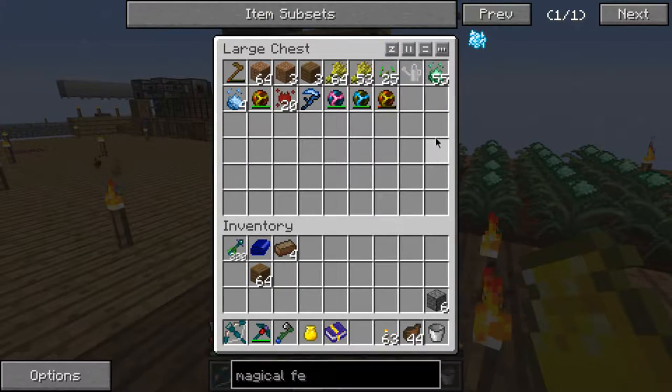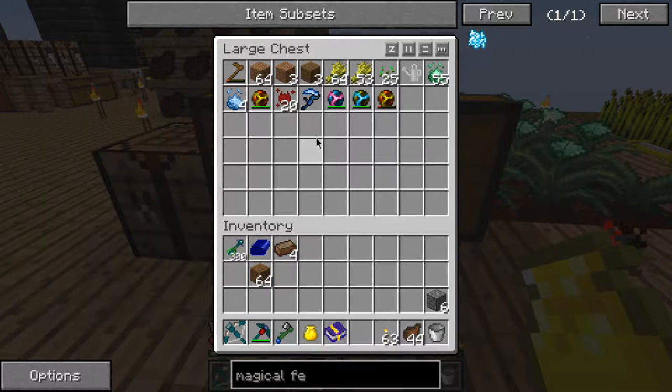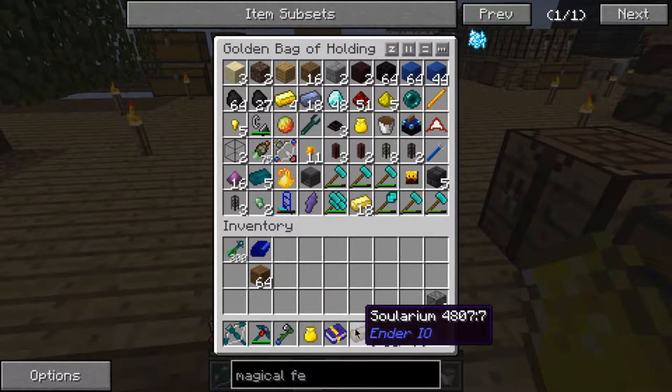I've got four Imperio here and I need four Zvisio. Unfortunately this will only make one Zvisio, and I have to use this for something else as well, otherwise I will not be able to use it to make the Zvisio.